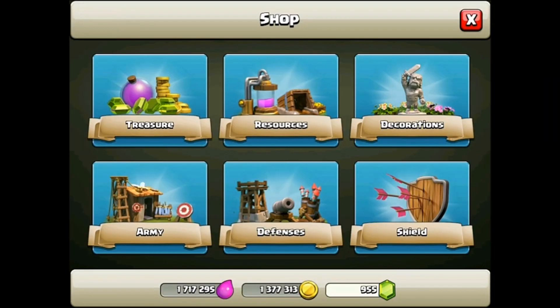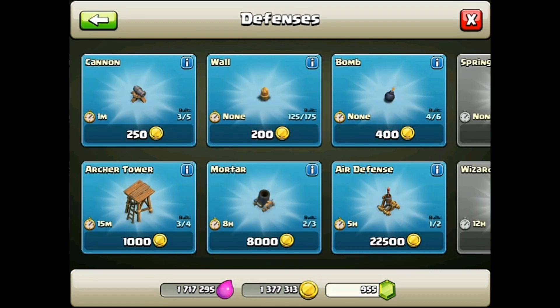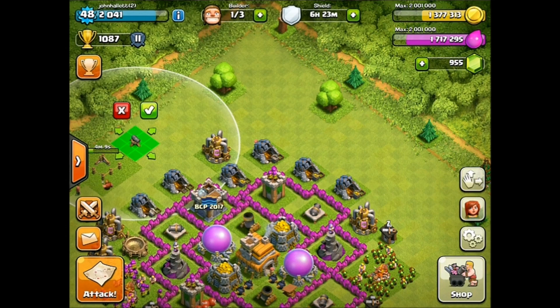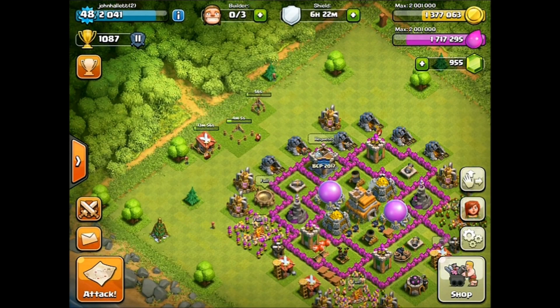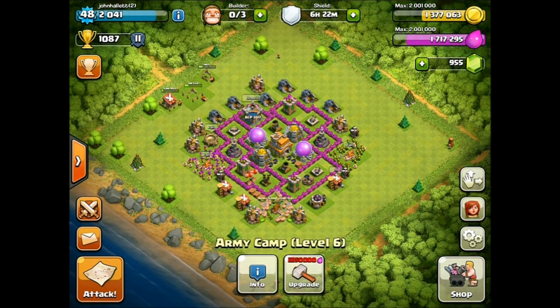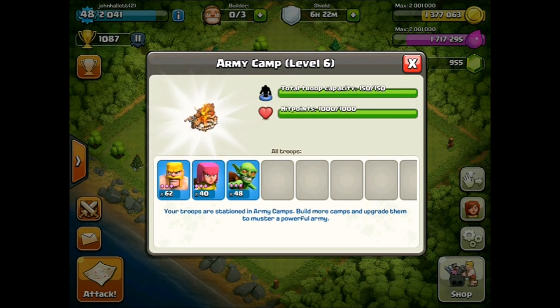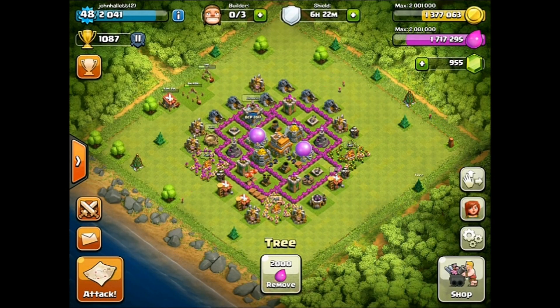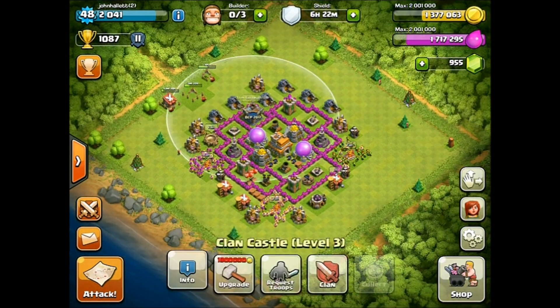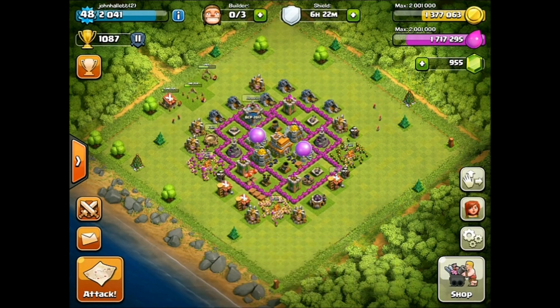Dark Barracks? Nah, we don't need that yet. Resources? Nah, we don't need the Dark Elixir storage quite yet. Defenses — let's get started on just some quick things. Let's get the cannons building. In the meantime, while those things finish up building, I think we should go ahead and get on a raid, because raids are always fun to watch. I have some troops trained up — the Gab strategy working hard. Let's go get into it, and then we'll be back and hopefully some things will be finished.